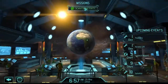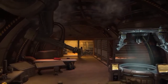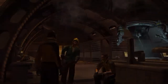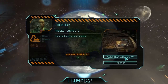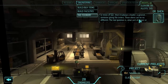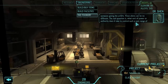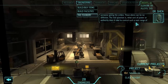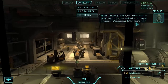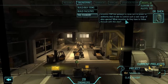Mission Control, scan for activity. We now have the forge but I have no money. Assign new construction. In time of war there is always a leader, a general, someone giving the orders. These aliens can be no different. The real question is what sort of power or authority does it take to control such a vast range of alien species? What incentive will they have to follow through with this plan?